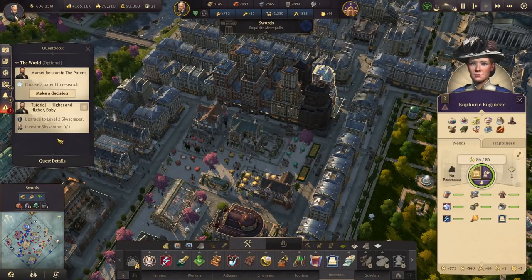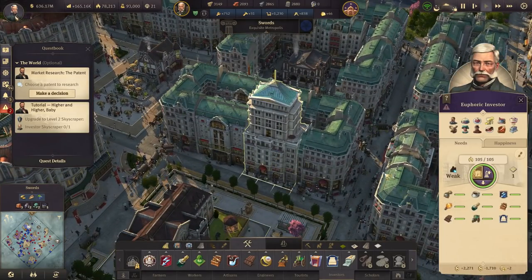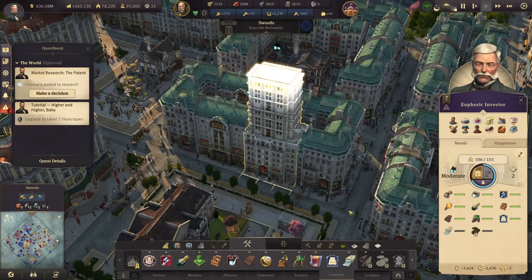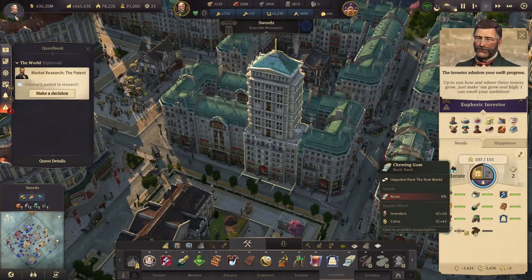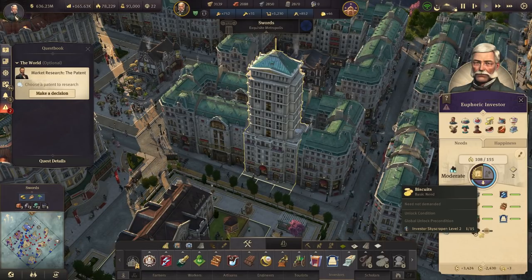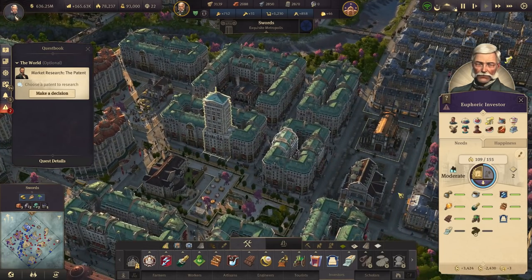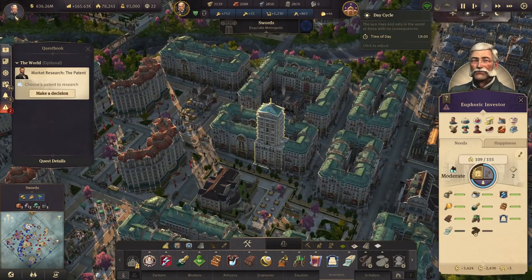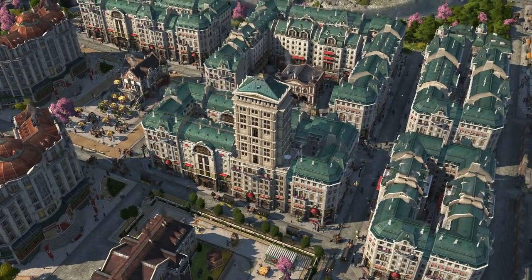They're full up now because they have the toasters — it's all right. Up to you how and where these towers grow — just make them grow real high. Now they need chewing gum, and they'll need biscuits to get to the next level — level three. I don't know how many levels there are — maybe four, because of what else is needed in the assembly line. That looks really good — I like these ones because they're white to match the buildings below them. Let me shuffle through and see what other styles we've got.